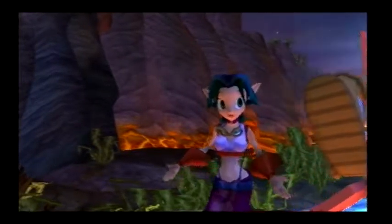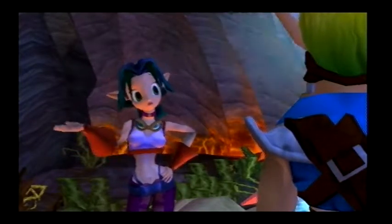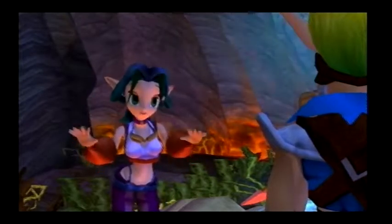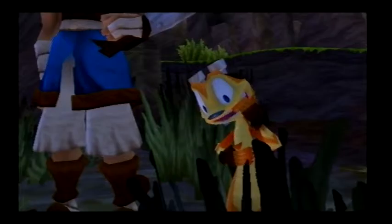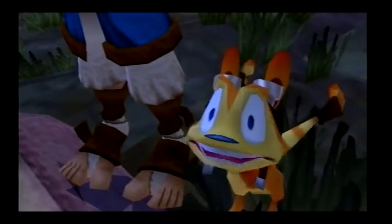Great! You have the 20 cells needed to power my heat shield. Now be careful. The shield will only protect your zoomer till it reaches 500 degrees. So try to keep her cool. Flying over open lava will definitely heat you up fast. Hit 500 degrees and it's over. Over? Like burning molten metal over?